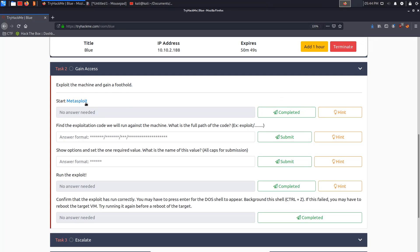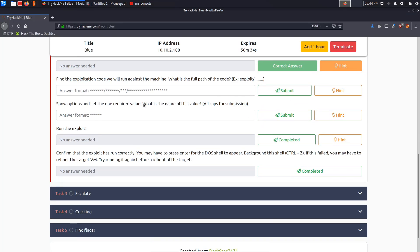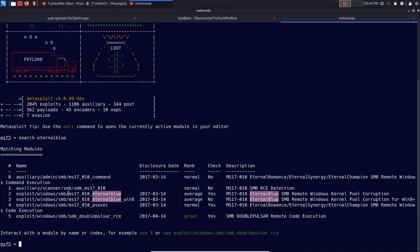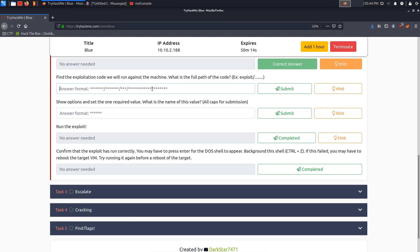It says to exploit the machine and gain a foothold. The first thing is to start Metasploit, so we run msfconsole and wait for that to load. The next question asks for the exploitation code to run. Metasploit has an EternalBlue exploit, so we search for 'eternal blue' and use the one that works on Windows 7.